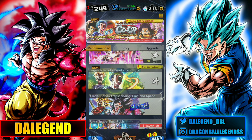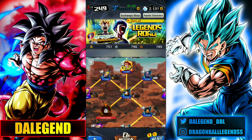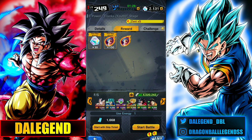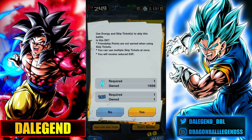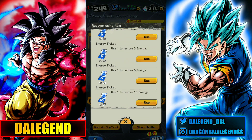Alright, let's look at the Zenkai Trunks Event. We should complete this stage, which gives us Zip Power. There are boost units for this event — the team you're seeing right now, all of these units give you a boost of Zip Power. So let's get into it, I'm going to spend some energy.